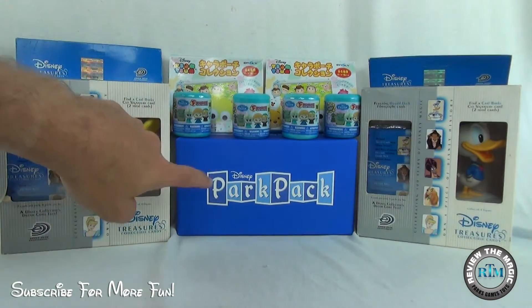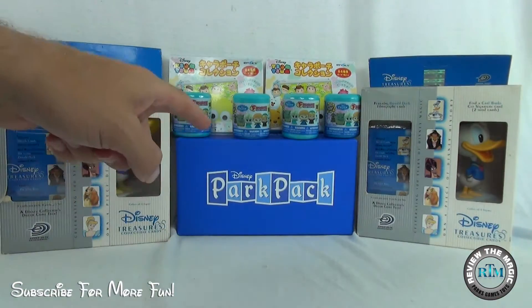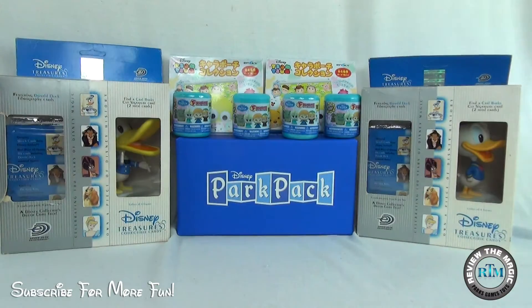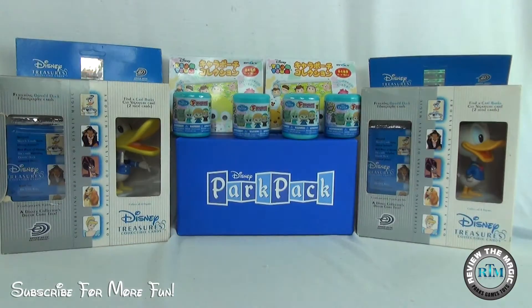We also have the brand new June Disney Limited Edition Park Pack pin box — we haven't even opened that yet, so we don't know what pins are inside. There are only 2,000 boxes sold every month, on the first Thursday of every month. We also have some Frozen Fashions to open this weekend, and two blind box Disney Tsum Tsum pouches from Japan — they're rare, you cannot find them in the U.S. We don't know what's inside, so we'll open those up this weekend.